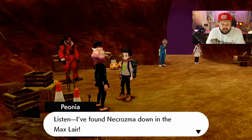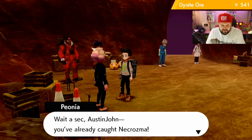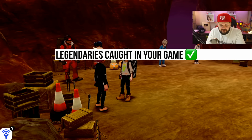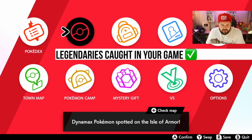The most important part is that if we go over here and talk to Peonia, she's going to say 'hey, I found Necrozma down in the Max Layer.' She'll even acknowledge it and say 'wait a second, Austin John, you already caught Necrozma,' and then she says 'I'll just show you where it is for five Dynador.' Also speak to her a second time, might get something nice — nope.